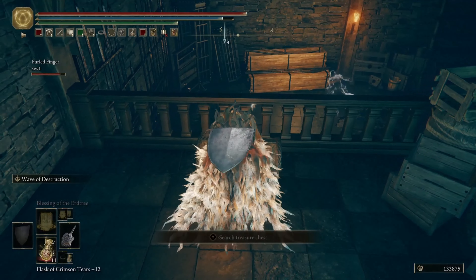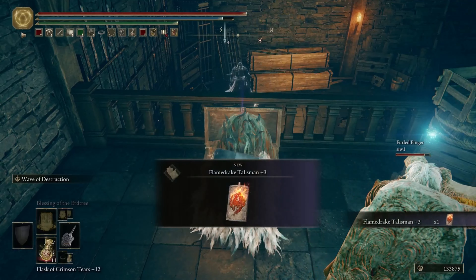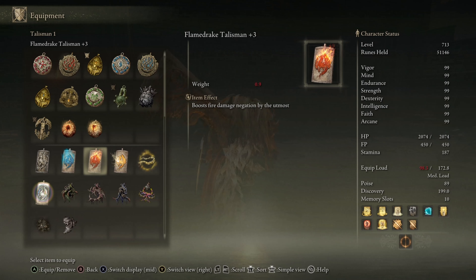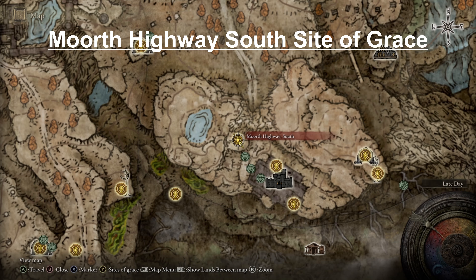Check for mimics anyhow. And there it is, the Flamedrake Talisman Plus 3! I'm going to show it in my inventory real quick, and then we're going to show you how to get here from outside the castle on the Morth Highway South Site of Grace, which is right out here.